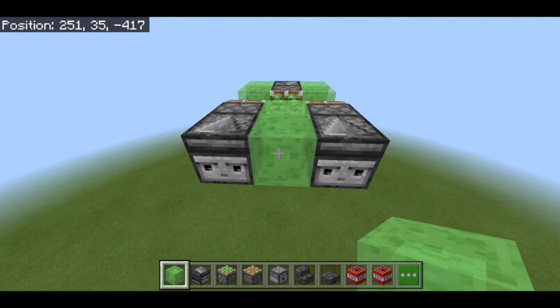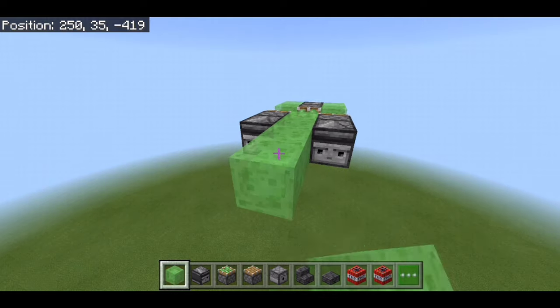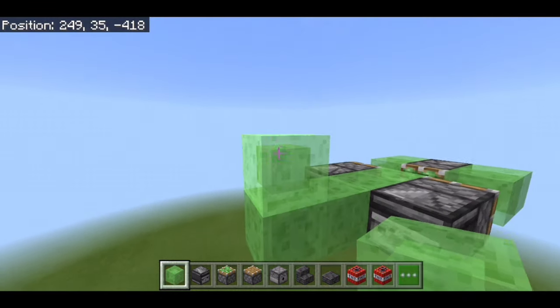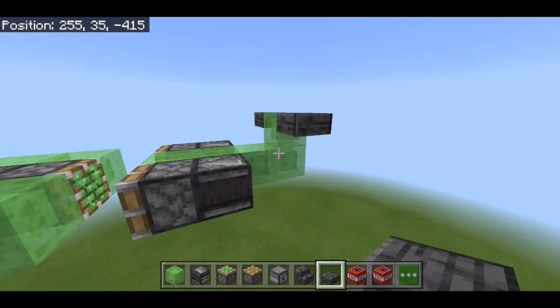We're going to go to the back and from the slime blocks we want to go 2 additional ones — 1, 2 — and then the 3rd one on top of that. This is where we're going to have slabs on either side, which is going to create the tail of the plane.